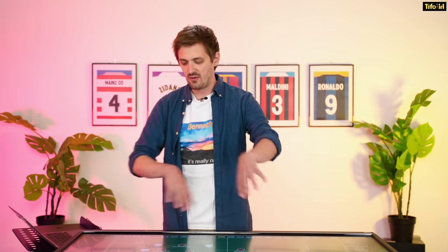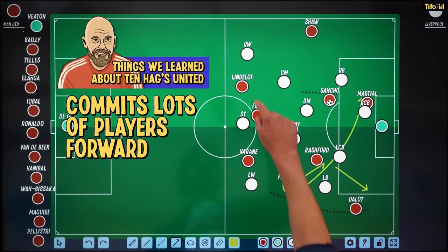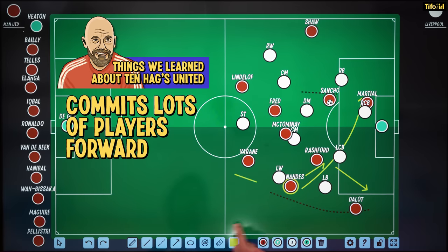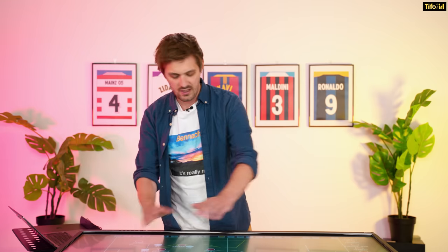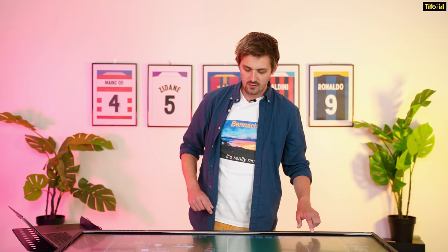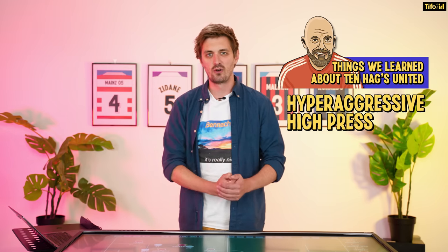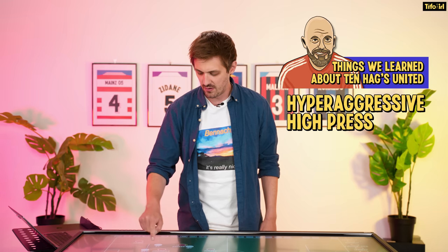The point here — this is all very basic stuff, but United have committed a lot of players forward very quickly. It's very aggressive pushing this many players forward, because if there's a turnover there's a lot of space all over the pitch. Loads of players ready to counter. And this is the next thing we saw from United — they were pressing really, really high and super aggressively. Pressing aggressively does not mean you have to have everyone at the front of the pitch running at defenders — that's not necessarily what it means.